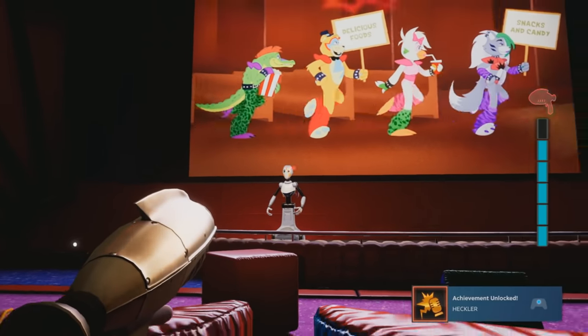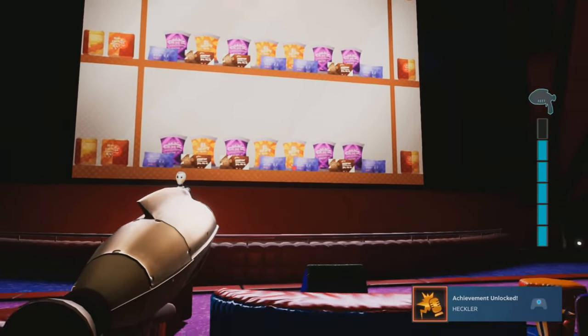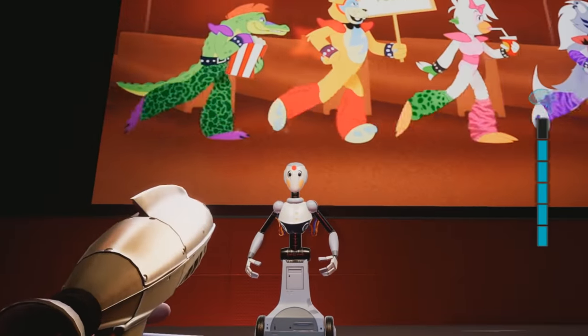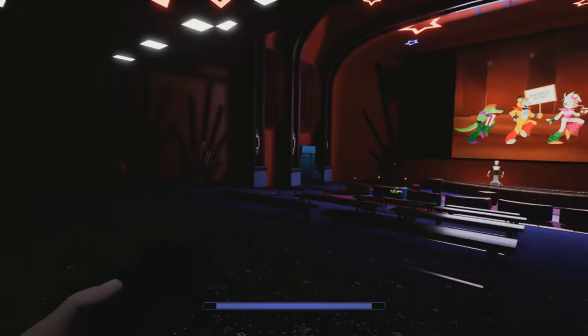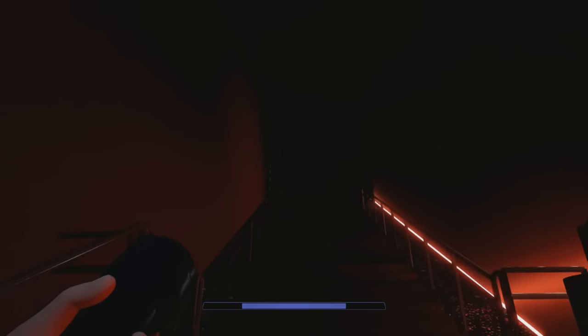Warning: tampering with Fazbear automated staff will result in suspension of your membership. So yeah, when you go to shoot the comedy bot on stage at the theater, we will unlock a secret achievement called Heckler. To get this achievement, that's exactly what we have to do — we have to zap a performer at the theater. The comedy bot is considered a performer here, so if you haven't got this secret achievement, this is a really easy one to go grab. You just have to simply have a high enough security pass to get into the Fazbear Theater. That's what happens if you shoot the performer here in the theater — you get the Heckler achievement.